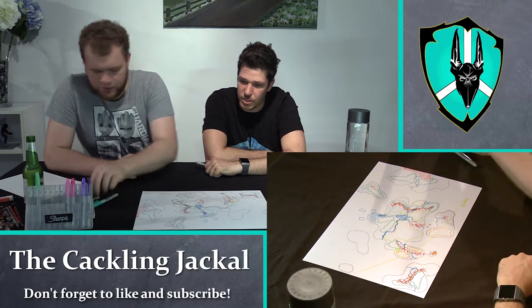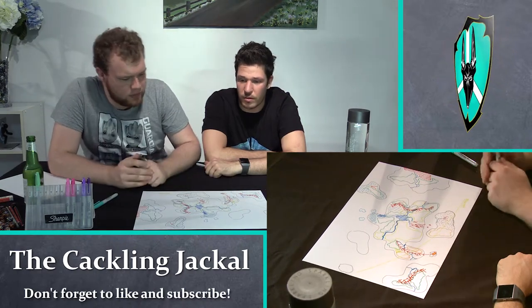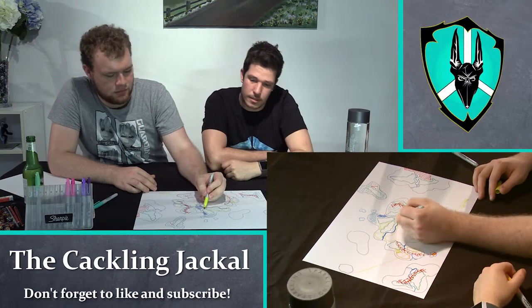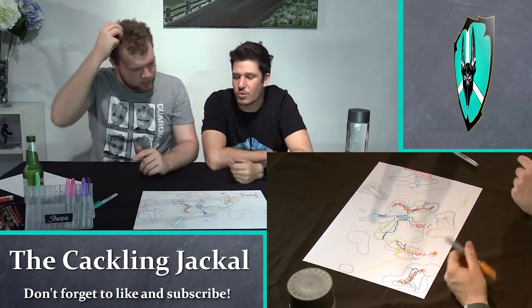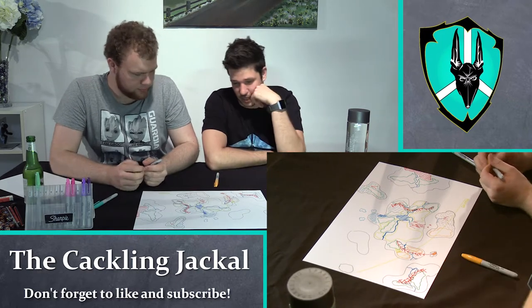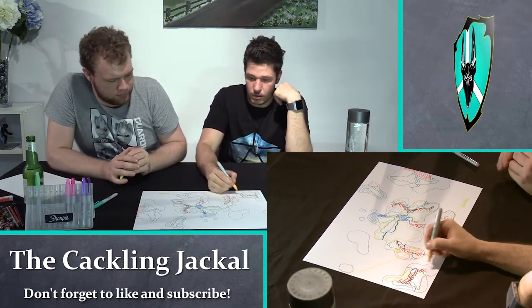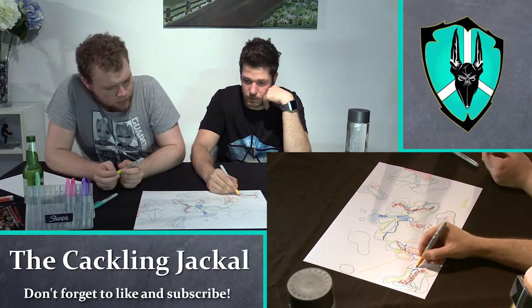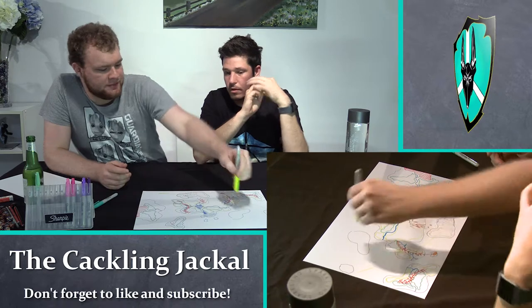Anything else we want to add to this world, or are we thinking it's looking pretty good? I think we're pretty much done. We add some more planes over here, in the middle — planes in the middle makes sense. Happy little planes. Things like hills are kind of inferred — I don't think you'd see hills on a scope of this scale. A combination of desert and planes on this side.